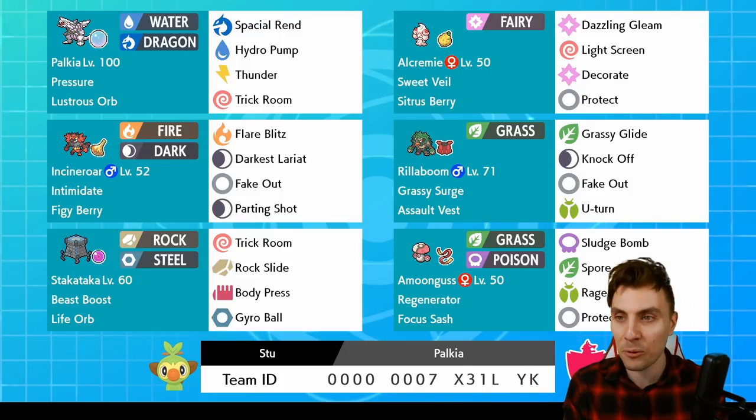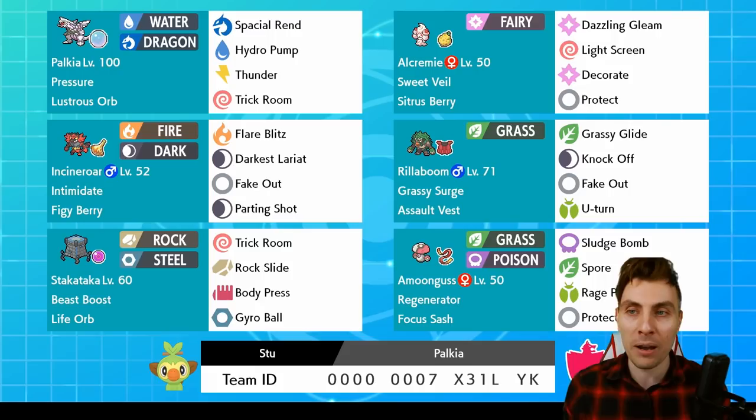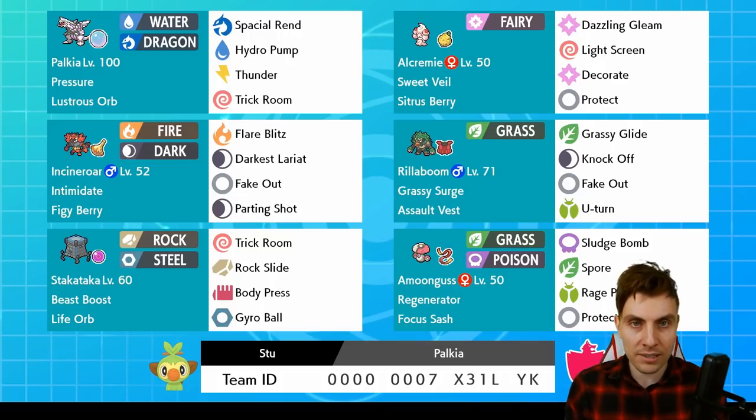I've been looking forward to playing this one for a while. It's all about getting the Alcremie supporting whatever its partner Pokémon is — getting the Trick Room up. You can see it's a very Trick Room-centered build, but that Decorate move that you can then support your partnering Pokémon with is incredible, boosting Attack and Special Attack by two stages. So you look at something like Palkia, get the Trick Room up, get the Decorate onto it, and whatever it's hitting it's going to be doing a big, significant amount of damage. Very nice team, very excited to play it.